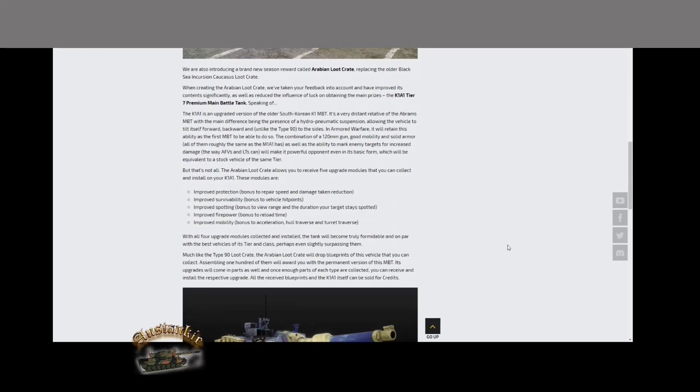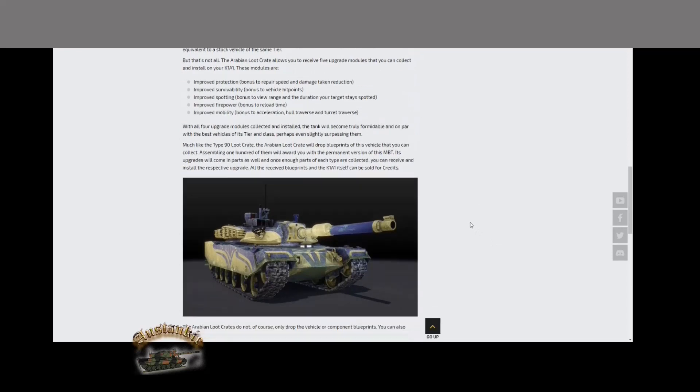At the same time they told us that's not all — the crate allows you to receive five upgrade modules — giving the impression these would be random drops in the crate. But they're not. You actually have to get a hundred parts not only to build the tank, but a hundred parts to do each upgrade, which are just retrofits. Why a retrofit costs a hundred parts is a bit ludicrous — I'd have thought 50 parts would be enough.